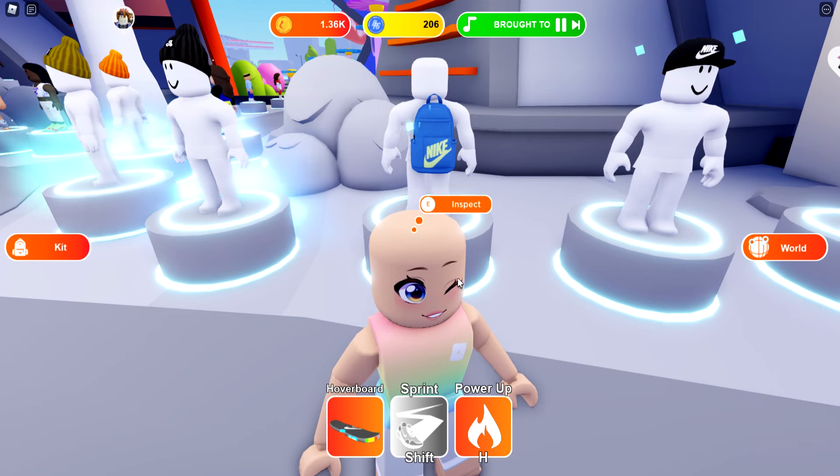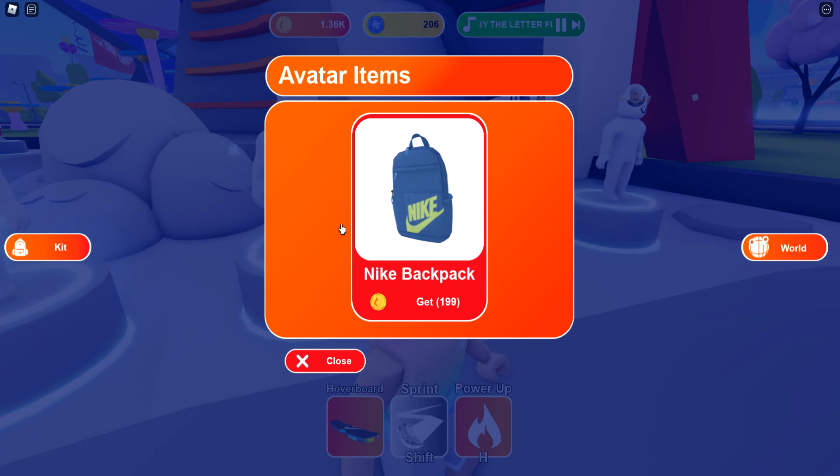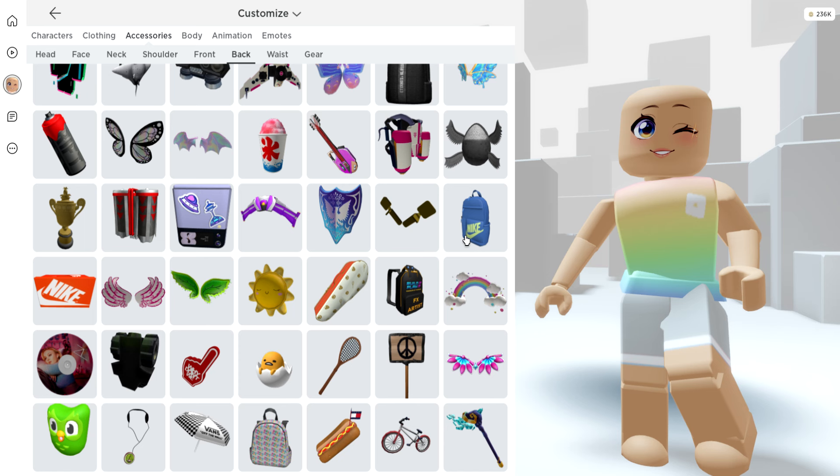I love this, I think it's so cute. So in order to purchase it, we're going to need to click E to inspect. It's going to cost 199 coins. Now let's click get to purchase this backpack. And we have it — let's go ahead and leave the game and see what this looks like.